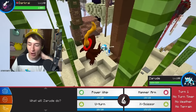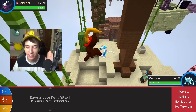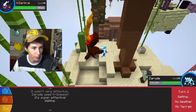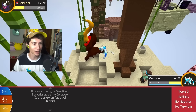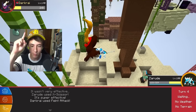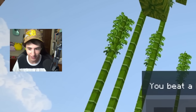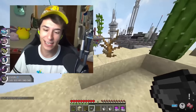Here we are — level 140 Darkrai. I click X-Scissor first to see the damage — about 30% of Darkrai's health, I'm very happy with that. Darkrai can't even touch Zarude — this is working out great. Just one more X-Scissor and Darkrai goes down! We have taken down the second boss. We get a Dark Gem as a reward. We can move on to the next island.